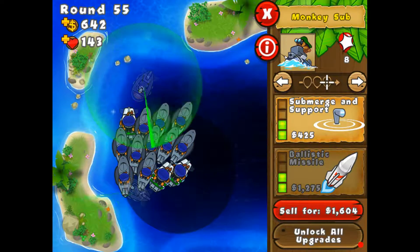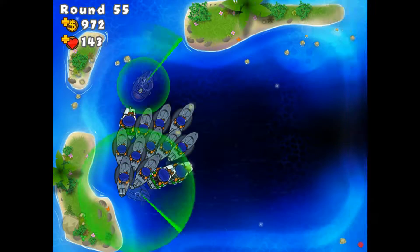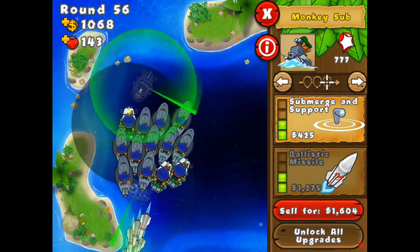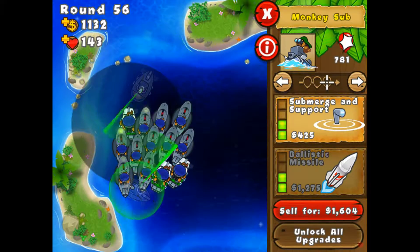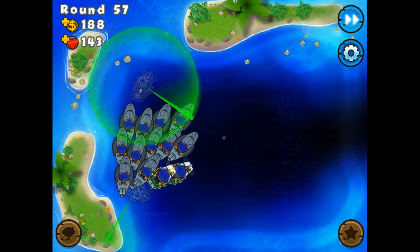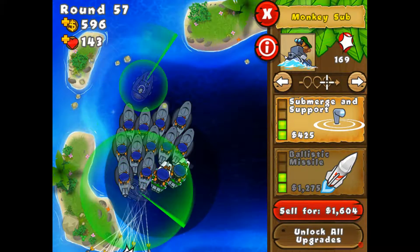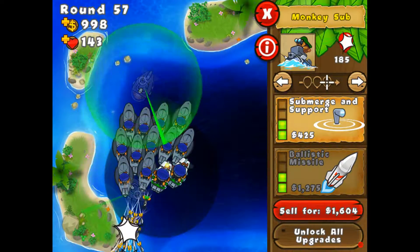Okay, so we need to get these two guys to ballistic missile. This guy — I don't think I've got him to ballistic missile yet. When did I get him? Like forever rounds ago? For some reason, when you upgrade them, the balloons popped count goes back to zero until you hit it, and then it goes back up to what it was before.